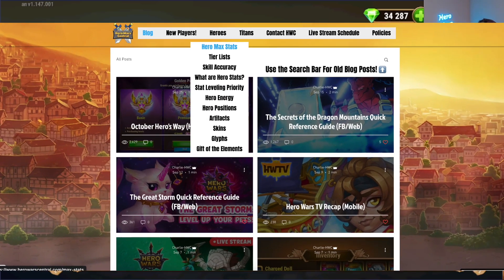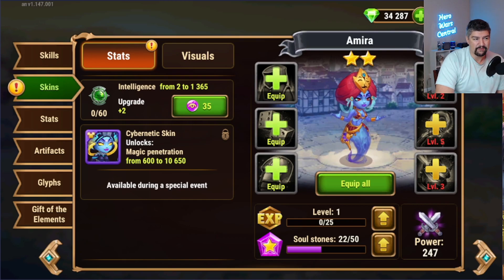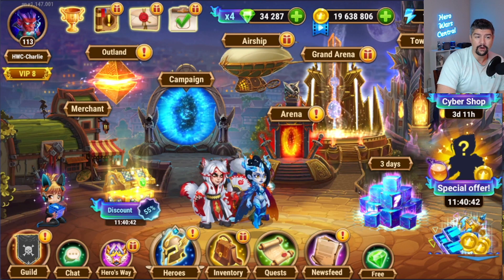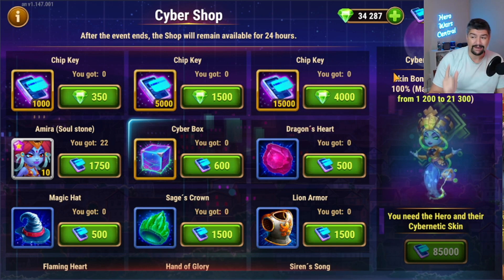I do have a spreadsheet on my website, HeroWarCentral.com — check that out for who has the highest magic defense and magic penetration. Getting this 10,650 magic penetration active at all times is going to be absolutely invaluable for whenever she goes off. If you are using Amira in your team, spending 85K worth of chips on her Cybernetic Skin Plus is absolutely the priority in just about every instance. The super skin for Amira is absolutely the best of all the super skins that have been released so far.